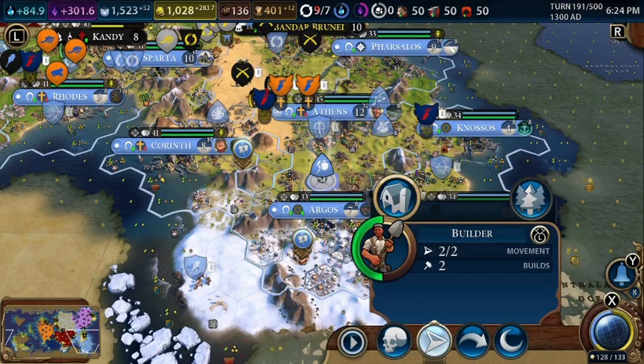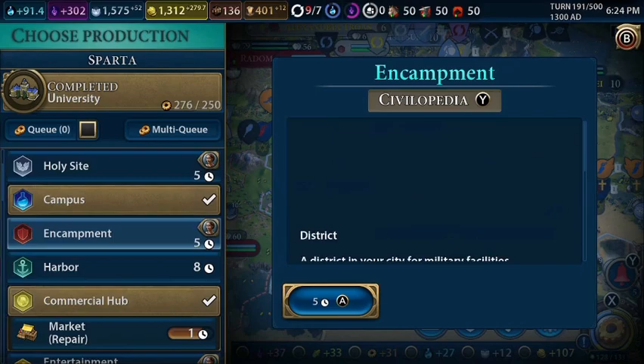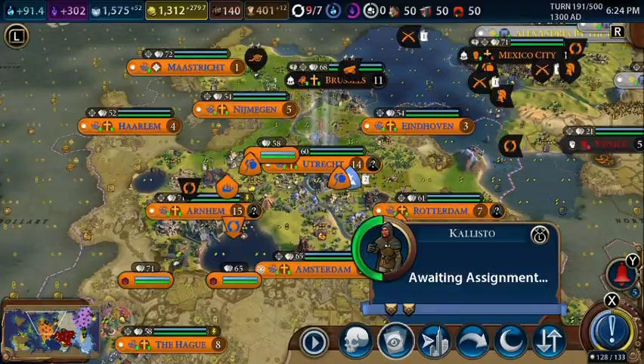We got another flood in one of our cities — Sparta — and some of this stuff got pillaged. So we're going to need to fix that up again. Let's repair the market, and steal some tech boosts.